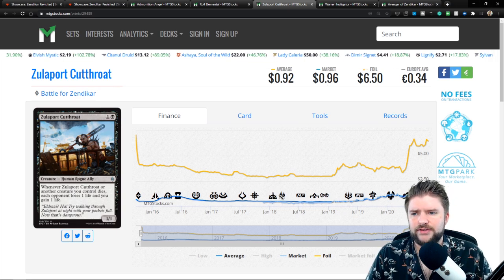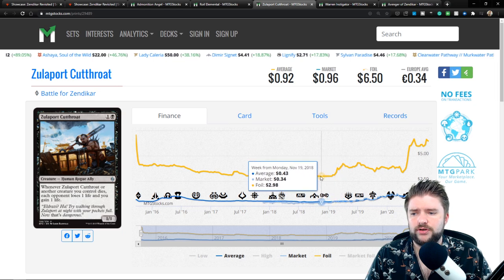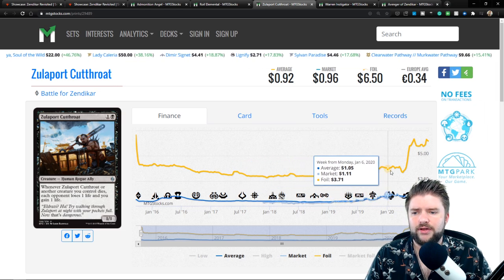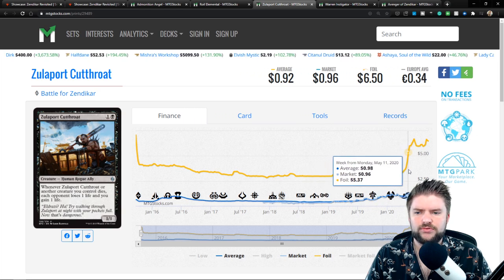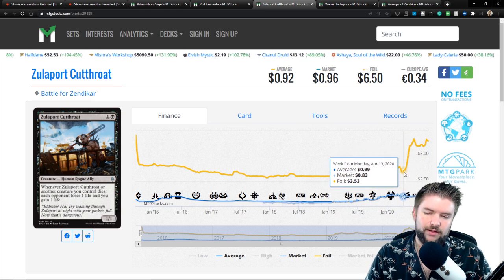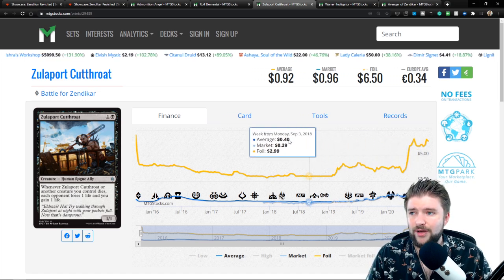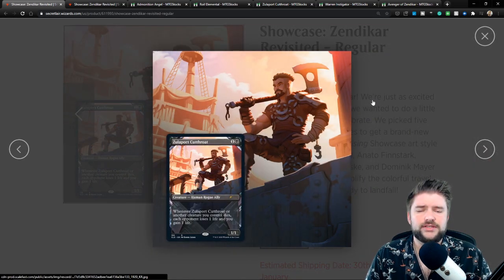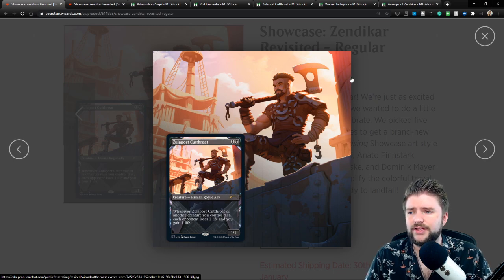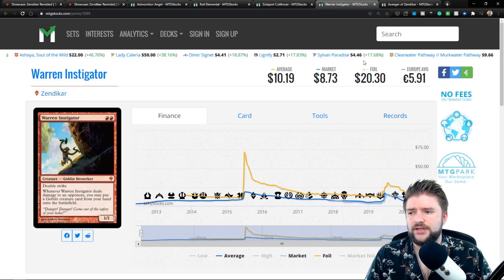Here we have an uncommon — market price $1 to $1.50 depending on where you're buying. The foil has seen a jump: it was a $3 foil in 2018, still in the $3 to $4 range in 2019, then in the second quarter of 2020 it jumped from $3 to $6. That doesn't represent a lot of value; however, this is the only version with art that really departs from the original, and the foil is going to be very desirable in the right collector's EDH deck.